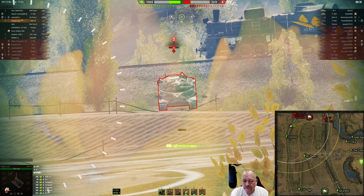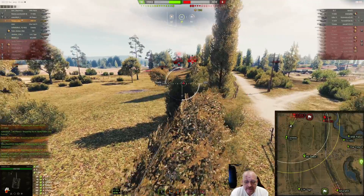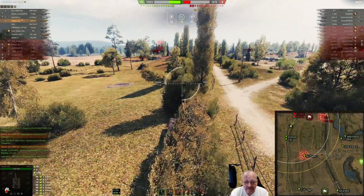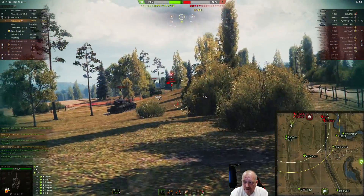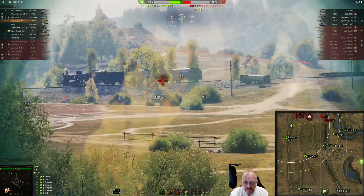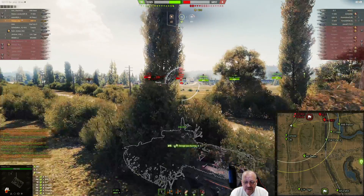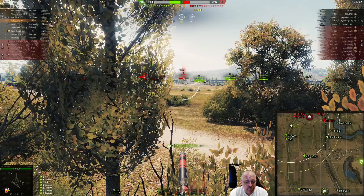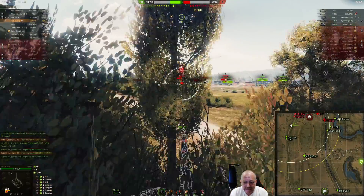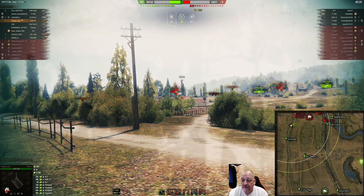It'd be interesting to see what kind of equipment you're running on this, Tintasul. All right, we've chased the E4 and the Tortoise back. There's the IS-7 — is the Grille still kicking? The Grille A is still kicking. There's the E4 — oh, there's the E5! And Tintasul is not firing; he is just racking up the spotting damage.